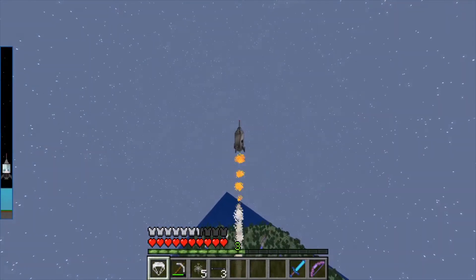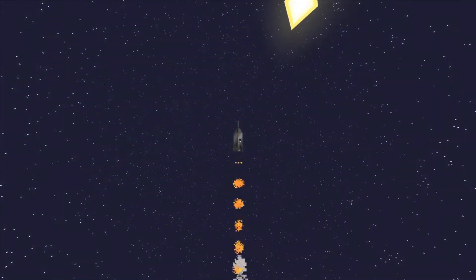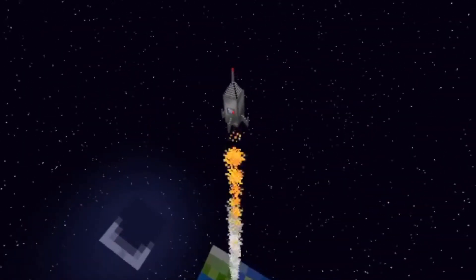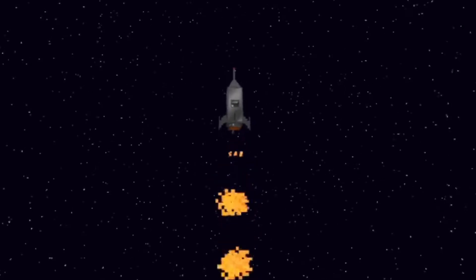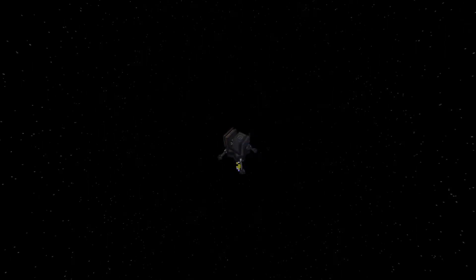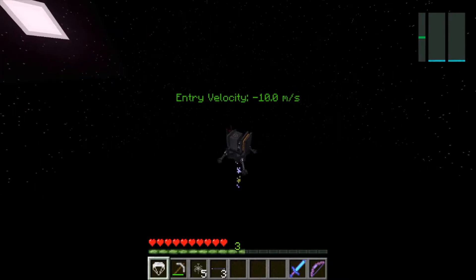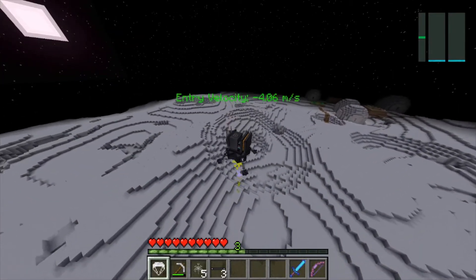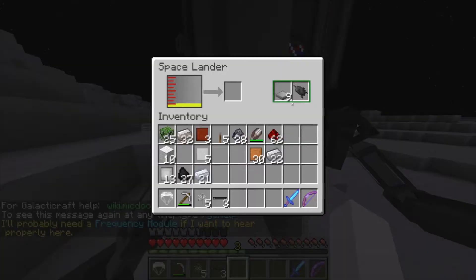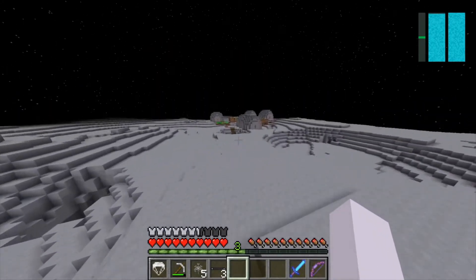Since we finally have our rocket, oxygen, and fuel, let's go to the moon. Make sure you gear up before going to the moon as you'll meet many hostile mobs, and your goal is to fight the evolved skeleton boss in order to open a treasure chest for a tier 2 rocket plan, which will unlock more planets. Also, if you're planning on staying on the moon for a while, make sure you set up a base to generate oxygen. Right off the bat landing on the moon, I find a space village with some creepy looking aliens.